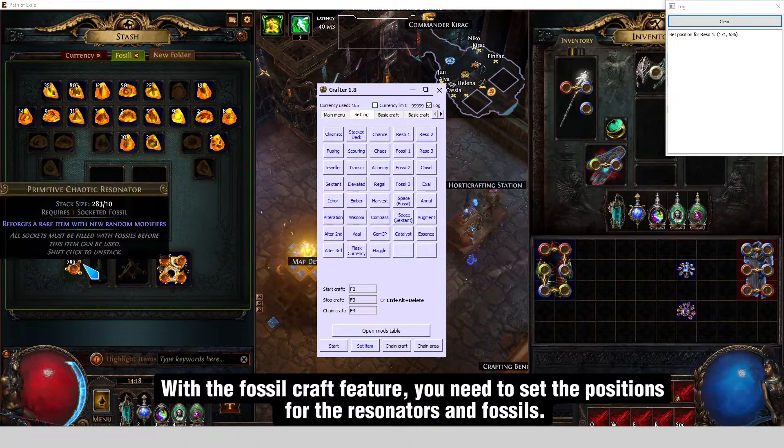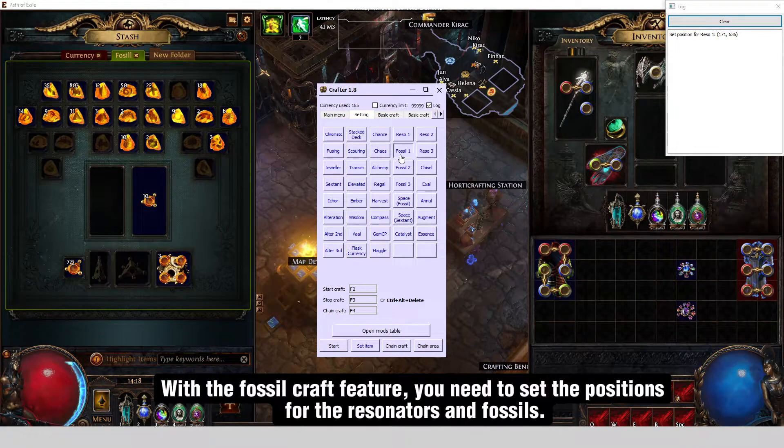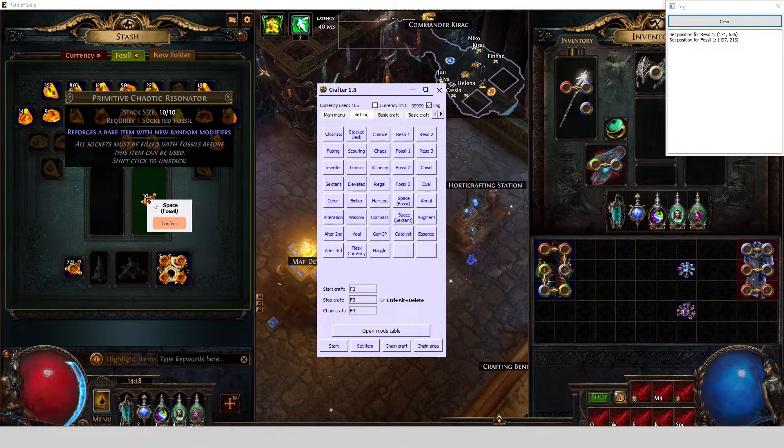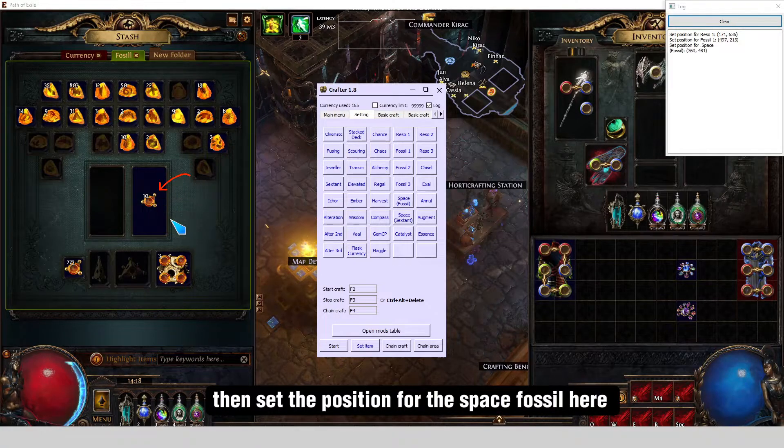With the fossil craft feature, you need to set the positions for the resonators and fossils. Then set the position for the space fossil here.